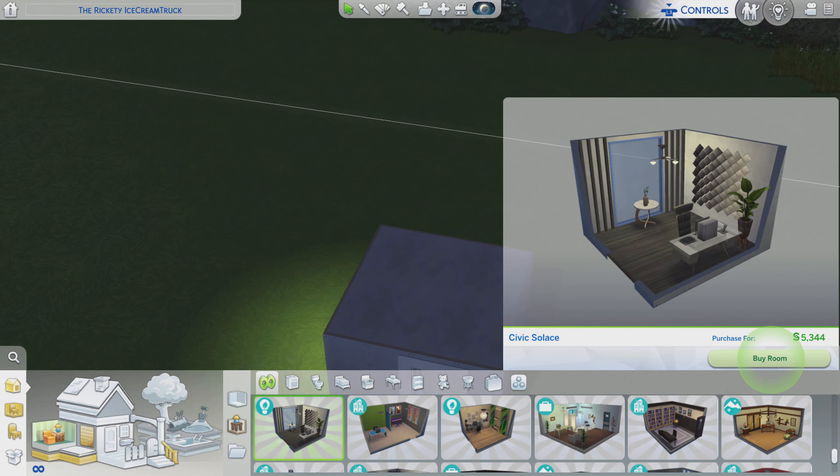Greetings! I am Airy Larry from Gary and this is episode 74 of The Sims 4 Maxis Rooms. This particular room is called Simic Soulless. It is for almost five grand and it is the equal lifestyle pack.